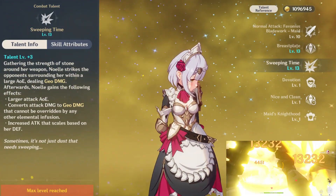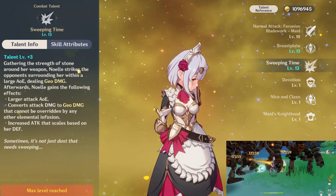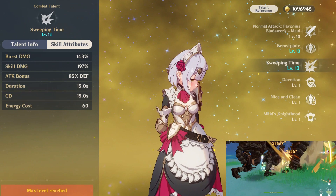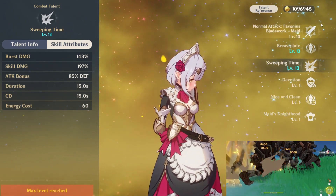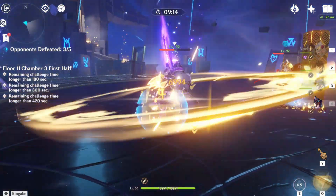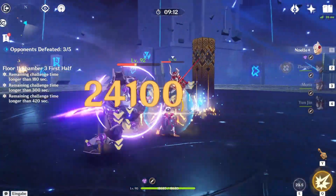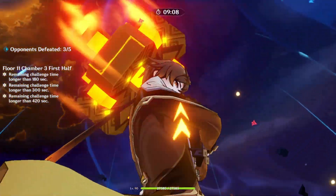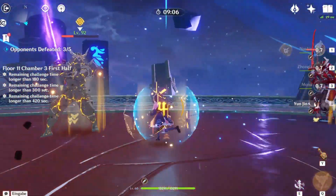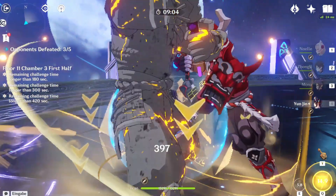Her ultimate infuses her claymore with Geo, making her normal attacks deal Geo damage. Also, a certain percentage of defense is turned into additional attack. I recommend leveling your first talent since her damage comes mainly from her normal attacks, then level her ultimate. You want to have the highest possible level with her 1st and 3rd talent before leveling the shield.